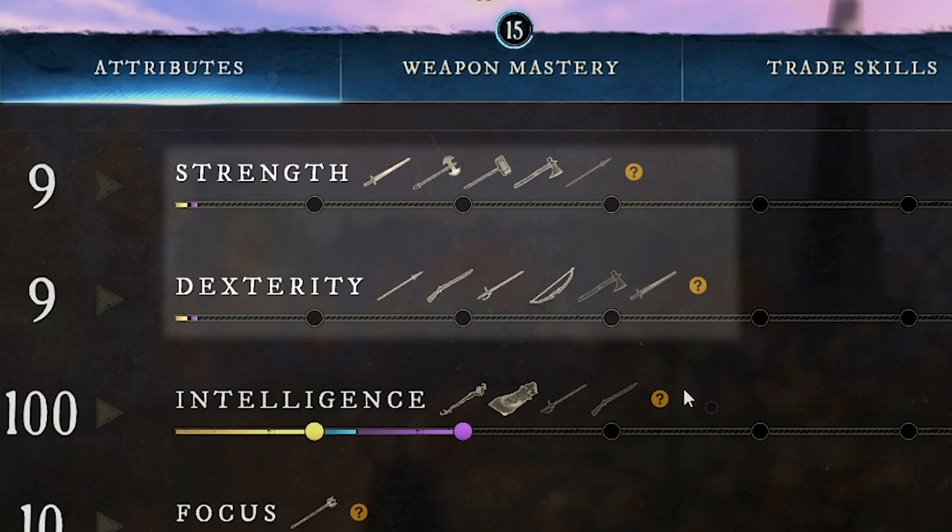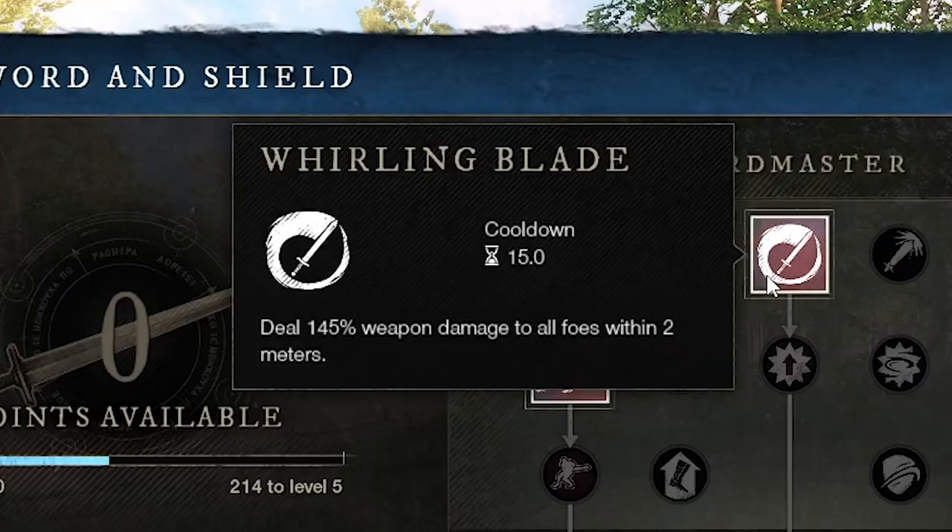Let's get into the melee weapons. We're going to start off with the sword and shield — this is the weapon that you're going to start the game with. It scales off of both strength and dexterity, but strength is its primary attribute. It offers skills from both the Sword Master and the Defender skill trees.